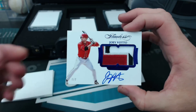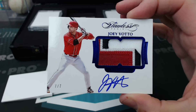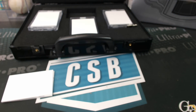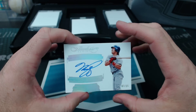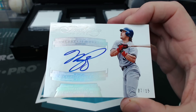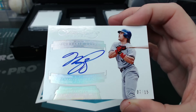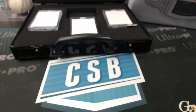Then we have Joey Votto, seven of seven, Sapphire patch autograph. Last card of the box: honorable marks, Mike Piazza, seven of fifteen — honorable marks, 427 career home runs. It's on the Los Angeles Dodgers, if you were wondering.